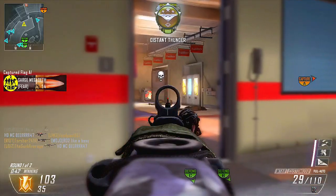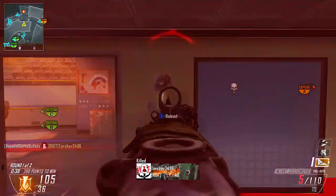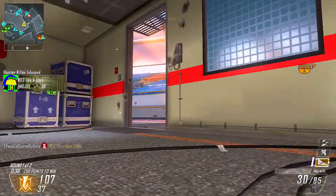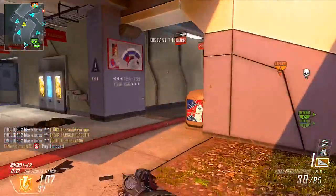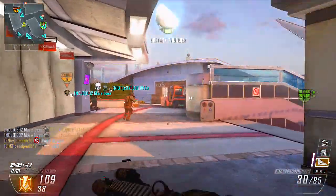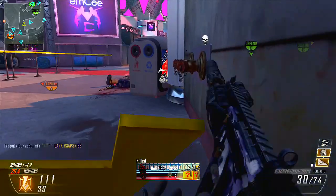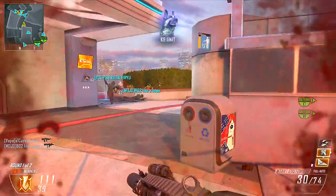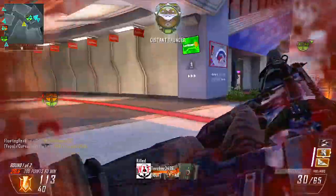The perks I'm running are Ghost and Hardline — I like Ghost because it keeps me off the radar, and Hardline helps me when I'm going for a killstreak. Secondly I'm running Scavenger, which you're going to need when running the MTAR because it runs through bullets so fast with its crazy fire rate. Finally, as my third perk I'm running Dexterity because I love to climb over stuff super fast and feel like Jackie Chan on Call of Duty Black Ops 2.